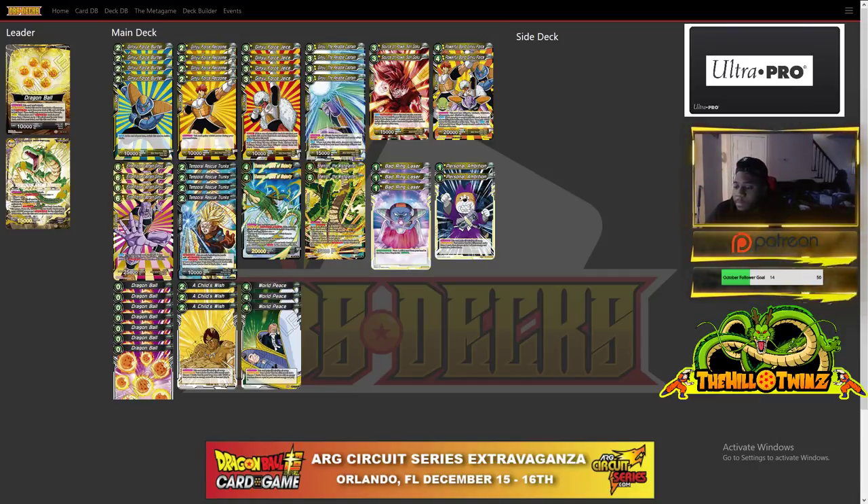Lastly for our Ginyu Force package, we play Elite Force Captain Ginyu. He's a pretty big six-drop and the powerhouse of the deck. When he's put in play, each Ginyu Force in their characteristics gains 10k power for the duration of the turn and double strike. He even gives himself double strike, so he automatically becomes a 35k off the bat without any additions from your leader or Powerful Bond.